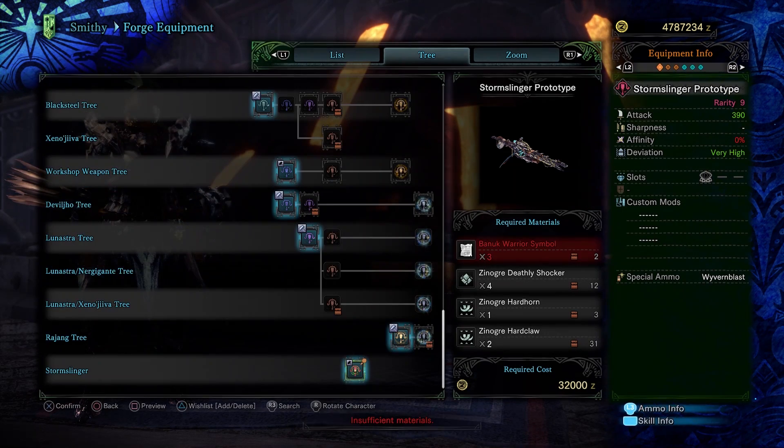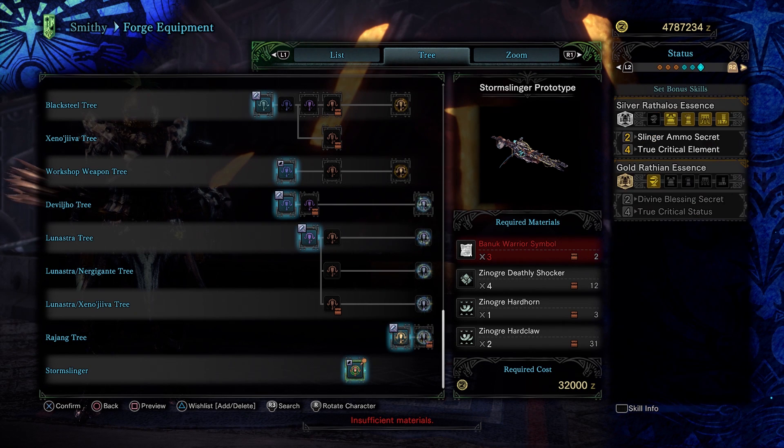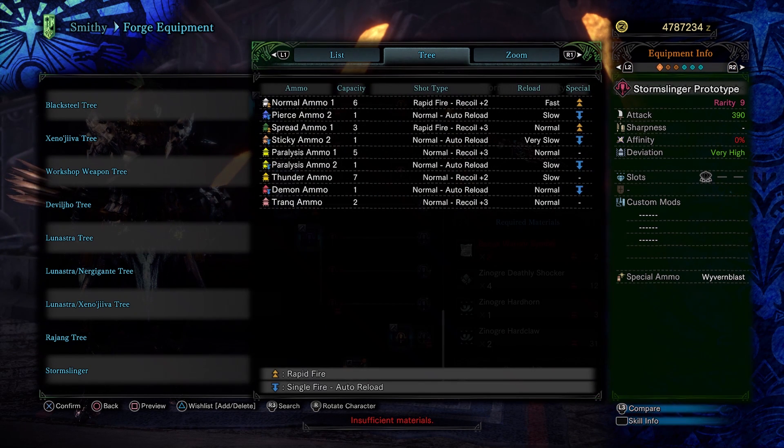On the flip side it has quite high raw attack — not the highest out of the light bow guns but still notable. When it comes to the ammo available, it's actually quite a small amount. It has access to: Rapid Fire Normal 1, Auto Reload Pierce 2, Rapid Fire Spread 1, Auto Reload Sticky 2, Paralysis 1, Auto Reload Paralysis 2, Thunder ammo, Auto Reload Demon, and Tranq ammo. So it's not a huge amount.